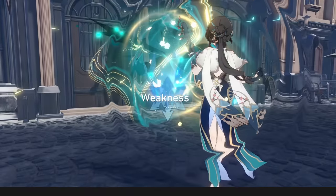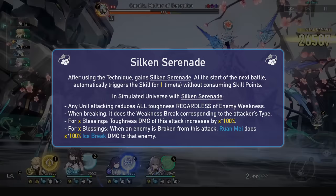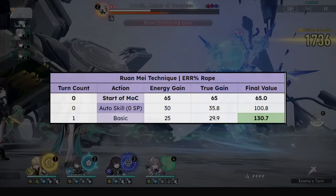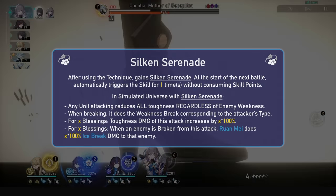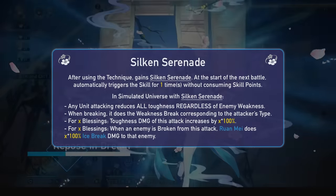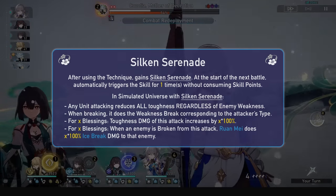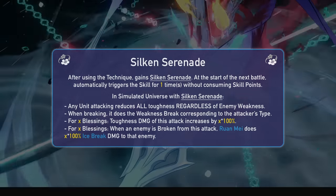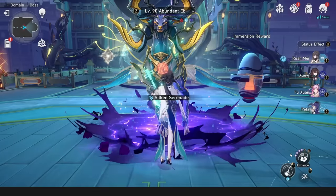Her technique is a very interesting one. She will gain Silken Serenade and automatically trigger her skill at the start of the next battle without consuming a skill point — for a free skill buff, a free 30 energy, and for your ultimate on the first turn in Memory of Chaos with an energy rope. In Simulated Universe, this Silken Serenade basically makes anyone on your team attacking enemies ignore weaknesses, reduce all toughness, and this toughness damage is increased by 100% for each blessing you have. So pretty much, you will just be breaking every toughness bar when you enter with this technique. Then, if you do break, every enemy broken receives 100% of Ruan Mei's ice break damage multiplied by your number of blessings. So when you see yourself one-shotting the first stage of the Ilvannir boss fight, you now know why.